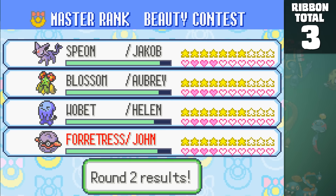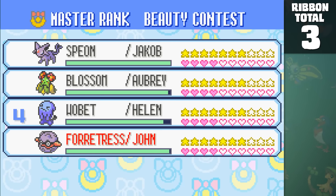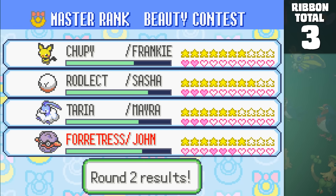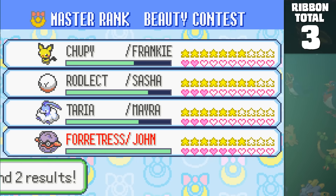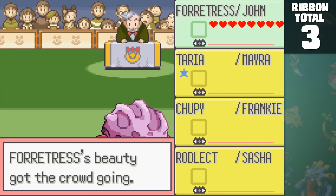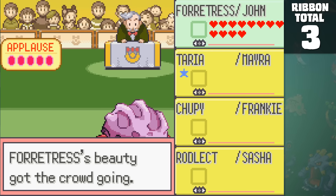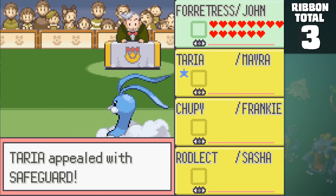After two hours, we can finally add the Master Ribbon. Face it Forretress, you're just an ugly rock. This single contest ranking took me 23 tries to win — 23! I only got really lucky by using Explosion on the turn where the crowd was at maximum excitement. This made it so my move gained about double the appeal, which I think is literally the only way to win with this Pokemon.